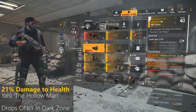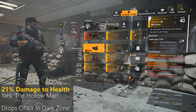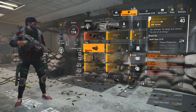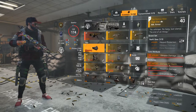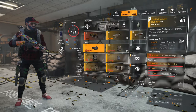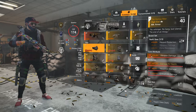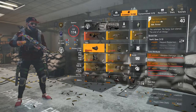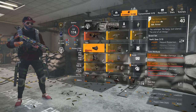For the mask, it's a named item called The Hollow Man from Yaeger, which drops only in the Dark Zone. It has a signature attribute of 21% damage to health — that will always be 21% on this mask, so you just need to look for one with better raw rolls. It's possible to drop this mask with two red attributes; mine has damage to health and headshot damage, but you should be able to drop one with crit chance or crit damage instead. The core attribute is always blue, so it always drops with blue plus red, or two reds. You want two reds and then roll the blue to weapon damage.